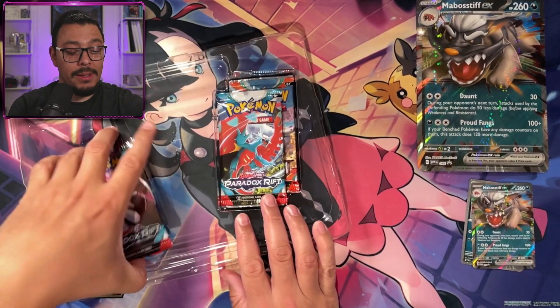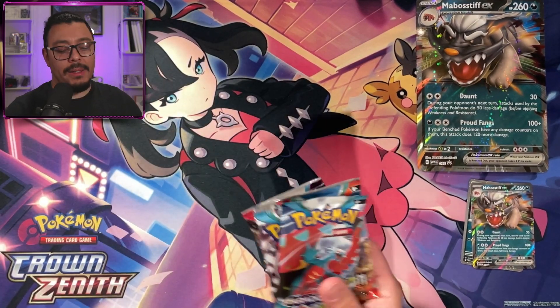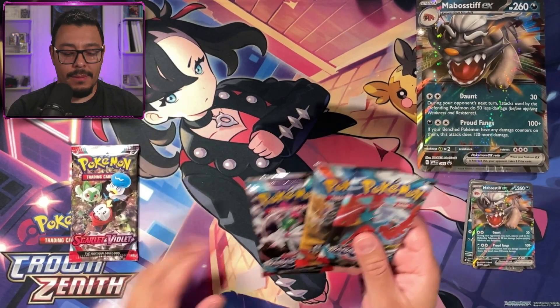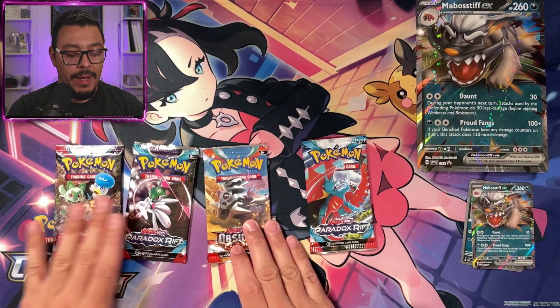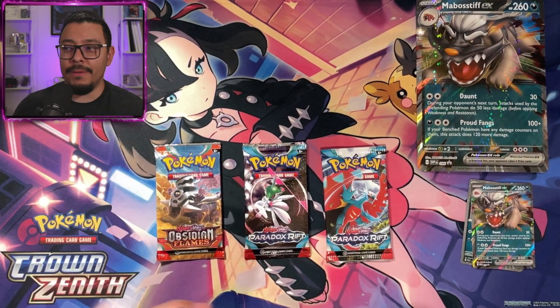For the packs, we have four packs like always: a Scarlet and Violet, Paradox Rift, Obsidian Flames, or two Paradox Rifts and an Obsidian Flames. So we're going to be opening left to right.